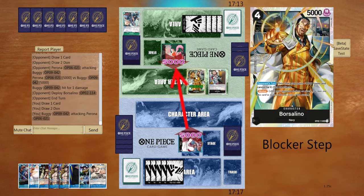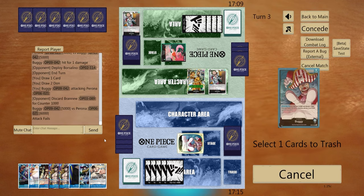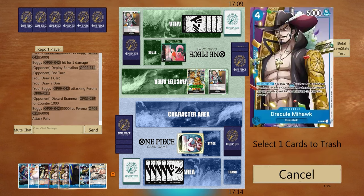I think they should block now with the Borsalino. At this point — you know what I'm about to do. Okay, not yet — let's trash one, play Mihawk into regular Bones. They just need a minus to try to get rid of the Bones, so maybe a Tsuru and Ryuma can take out the seven cost. But let's see if we can keep going.